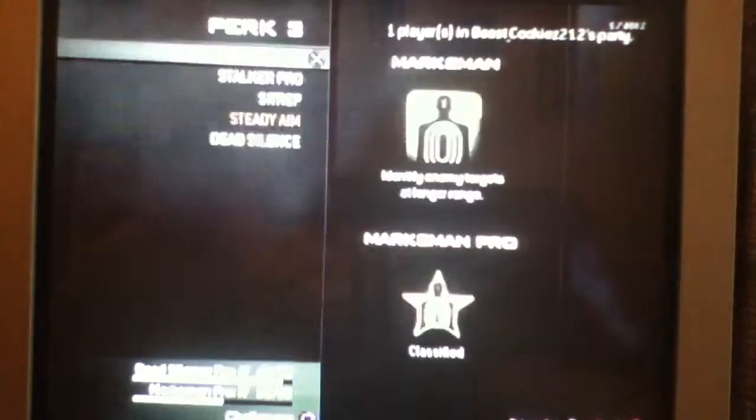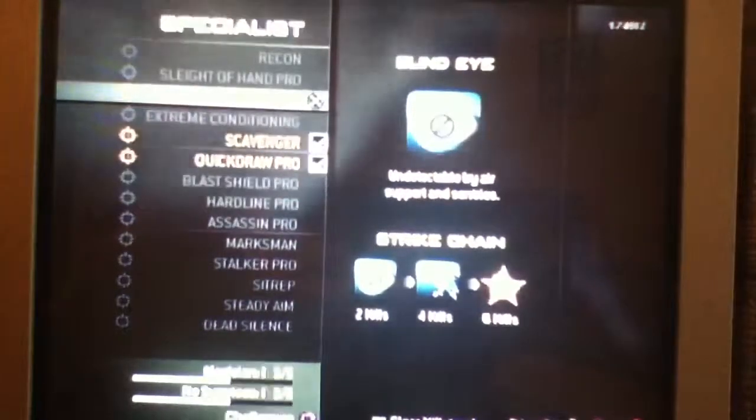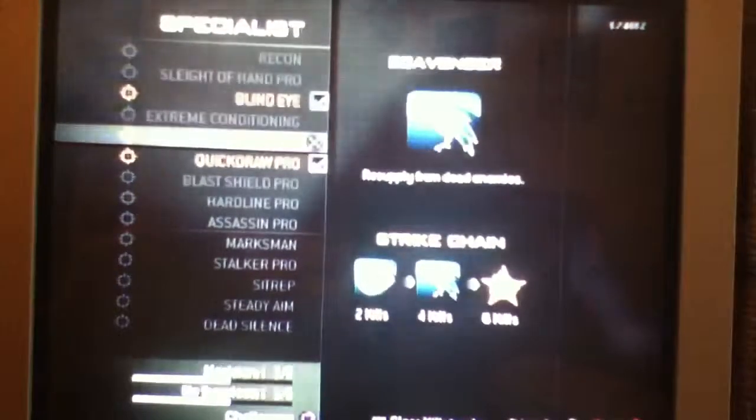Steady Aim — Increased Hip-fire Accuracy. I did not get Pro yet, so hopefully I'll get that. Strike Package: you really want Specialist, because I chose Blind Eye — getting hit with Predator Missiles and Reapers is so ungodly annoying. Scavenger is a must. Quick Drop Pro, Faster Aiming, and Recover from Equipment and Grenade Usage quicker — all of that is fine.